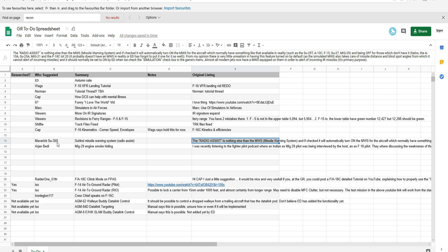Thank you again to Maverick SU-35S. The Radio Assist is nothing else than the missile warning system, and if checked it would automatically turn on the missile warning system for aircraft which normally have something like that available in reality, such as the SU-25T, A-10C, F-15, SU-27, MiG-29 — and off for those which don't have it in real life: helicopters, A-10A, SU-25A, MiG-21, F-18C, and so on.